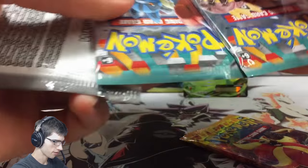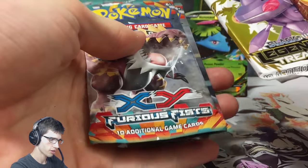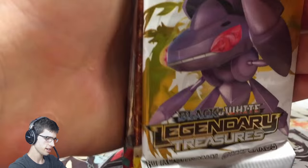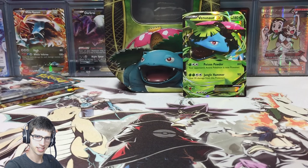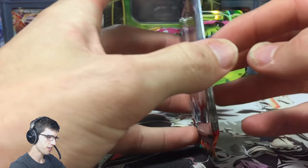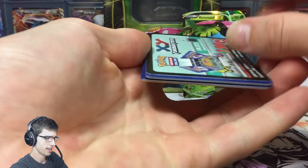In this tin we have Furious Fist, Flashfire, and Legendary Treasures — actually it looks like Furious Fist came out in between Flashfire and Legendary Treasures, correcting myself. We've got Legendary Treasures, Flashfire, and two Furious Fists. I might open Furious Fist first and finish with Legendary Treasures because it's such a fun set to open. Let's kick it off with the Tyrantrum pack art — I haven't opened Furious Fist in forever. Let's go for some Lucario goodness.